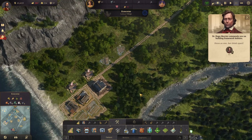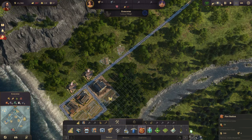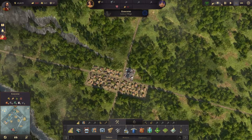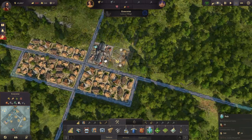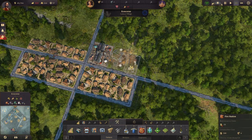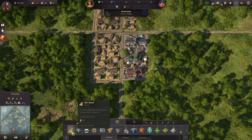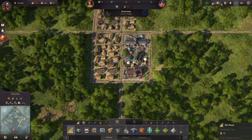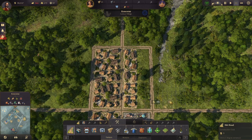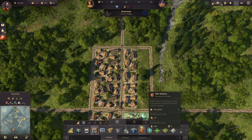We'll stick a small warehouse in here, build a fire station, and a pub up here. Fires are bad, so that's important. We can actually afford to build some more farmer residences — let's upgrade them.